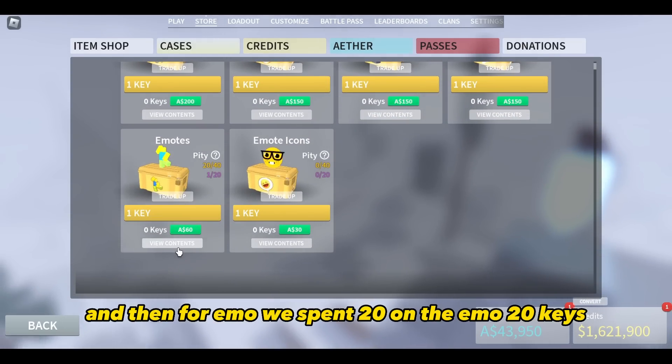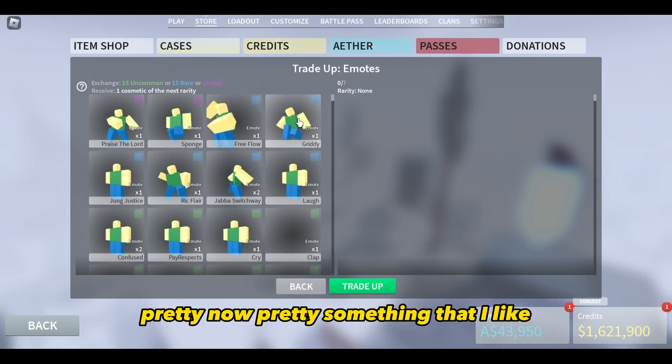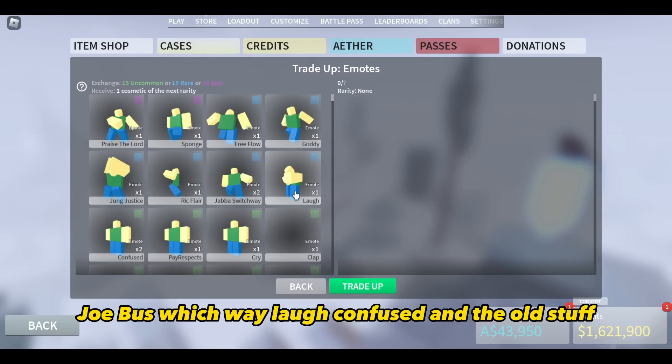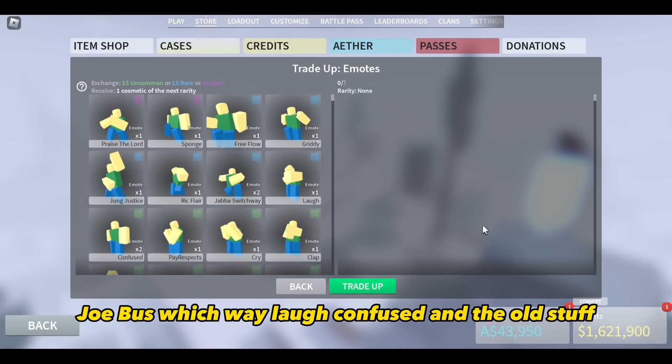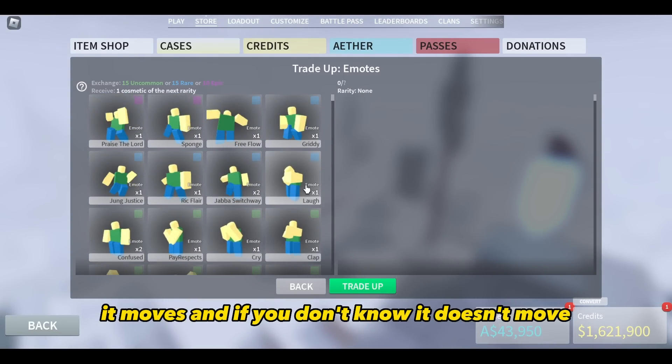For Emo, we spent 20 keys. We got Praise the Lord, Sponge, Free Flow, Gritty — not Gritty, something that I like — Junk Justice, Wick Flare, Jabba Switchway, Laugh, Confused, and other old stuff. If you move them, it moves; if you don't move, it doesn't move.